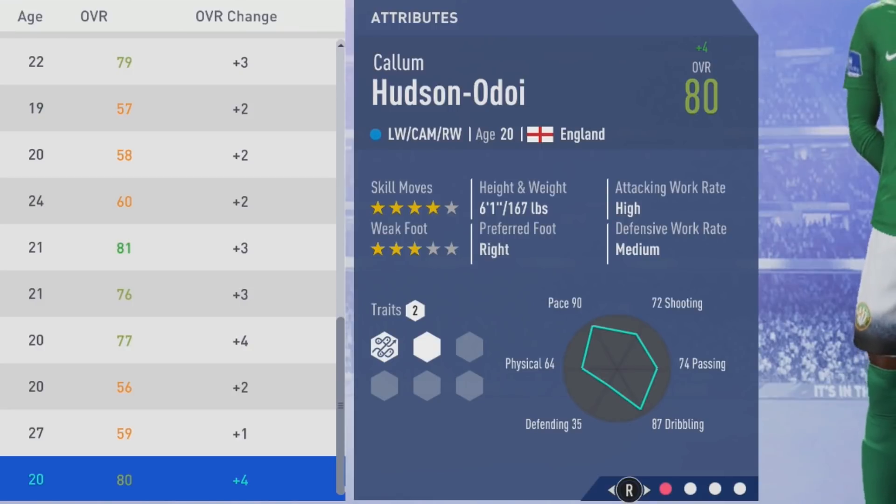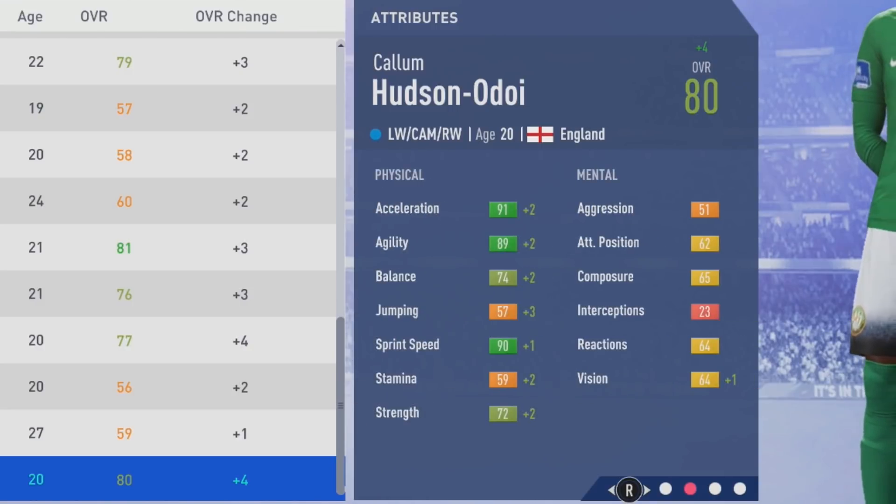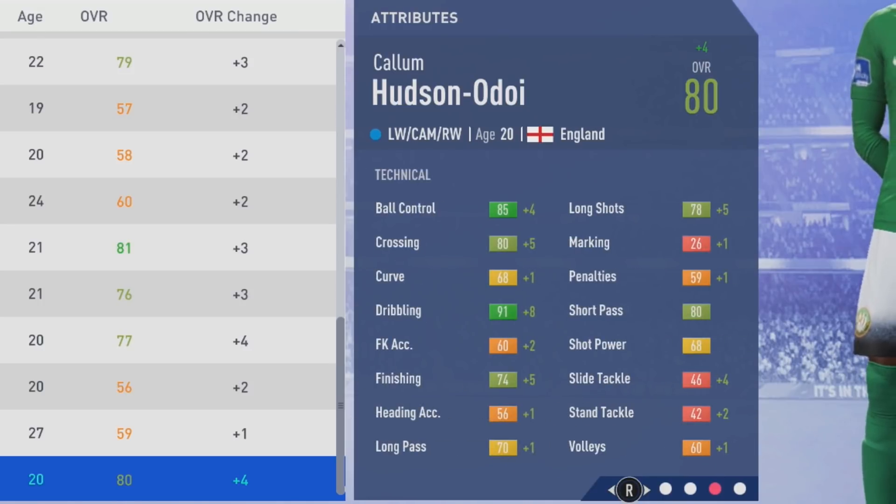Also getting improvements to his tackling attributes — good to see, because helping out tracking back, I think it's nice to have a decent level of tackling, at least not too low. Now 80 overall at age 20, plus 4 to his overall. Plus 2 to acceleration, agility, and balance. Jumping up by 3, sprint speed hitting the 90 mark. Tactically, big growth to dribbling up by 8 to hit 91. Crossing has caught up quite a bit, now up to the 80 mark. Finishing in the mid 70s.